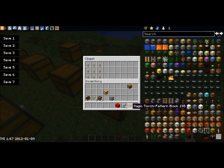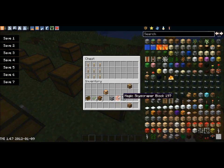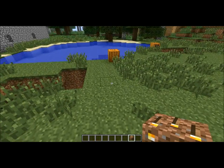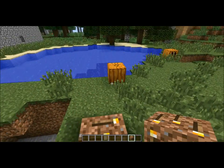Next we got the torch. This one's really self explanatory. I don't really need a lot of space for this — you just put that down right there and it'll make a formation of torches.